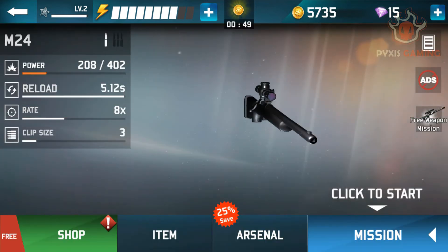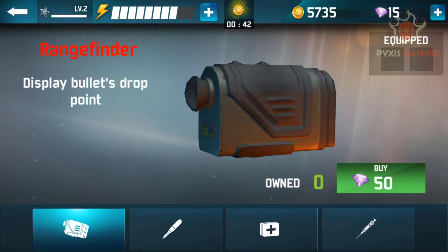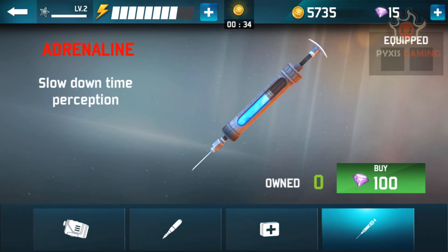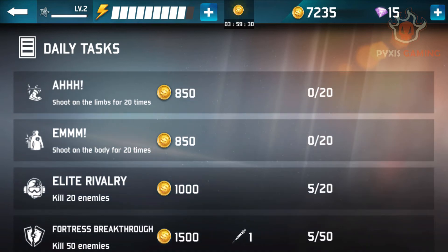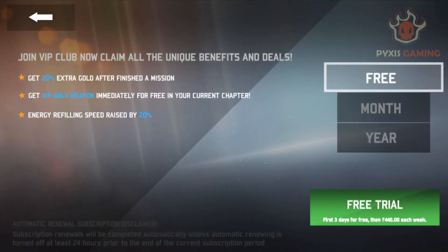In the game features, players have a variety of options. Players can use gold coins and diamonds in the game. The player can earn gold coins and diamonds through daily tasks and mission completion. Gold coins and diamonds can be used to buy available options in the game.